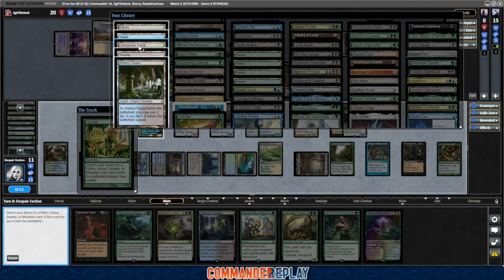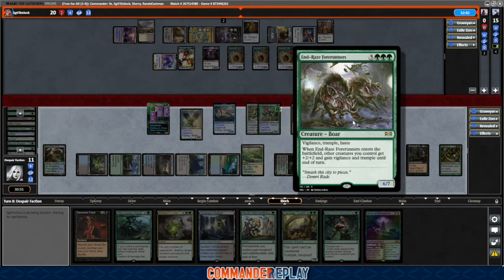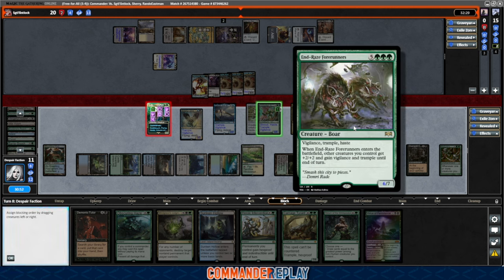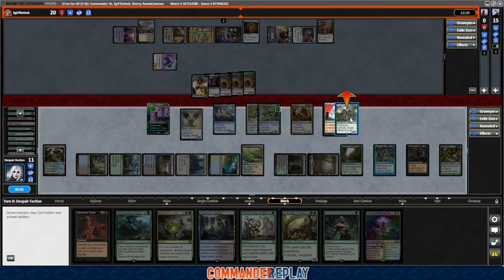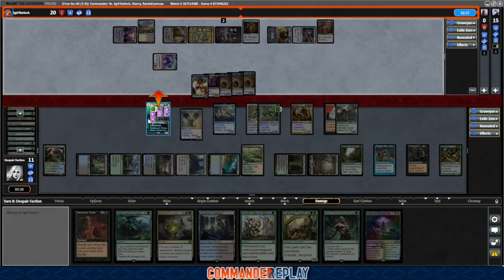This gives the team vigilance — oh my god, this thing's so good. I honestly wish they would ban Crater Hoof, because that would force people into using End Raze Forerunners. End Raze Forerunners is really good and can win games, but is not the same thing — Crater Hoof makes damage numbers irrelevant basically. End Raze, blocking still matters to some degree. It's powerful, and at least one player is probably gonna die. You can theoretically survive End Raze Forerunners. Surviving a Crater Hoof is just very, very unlikely.